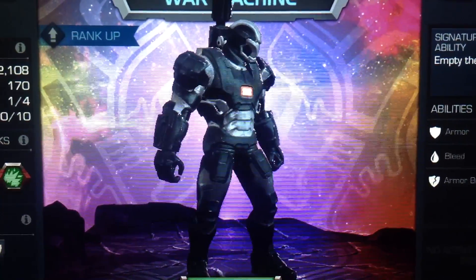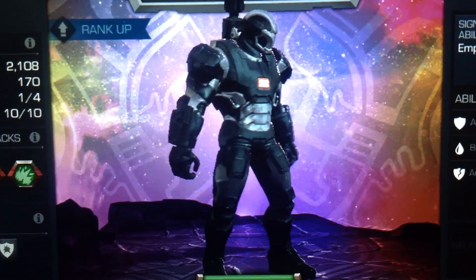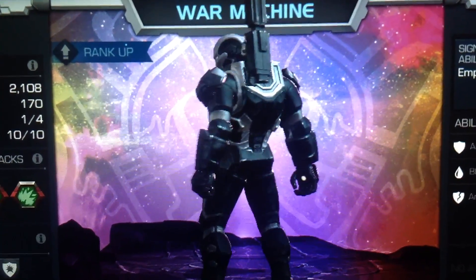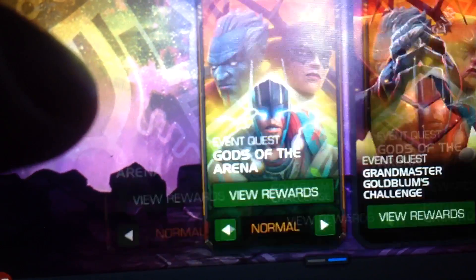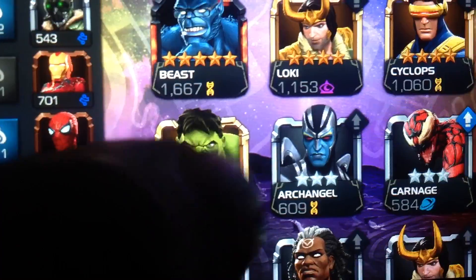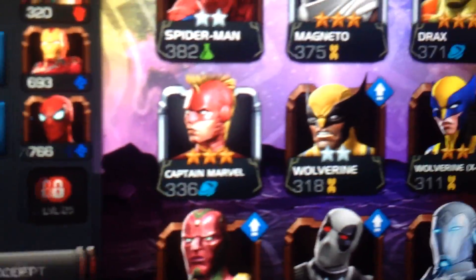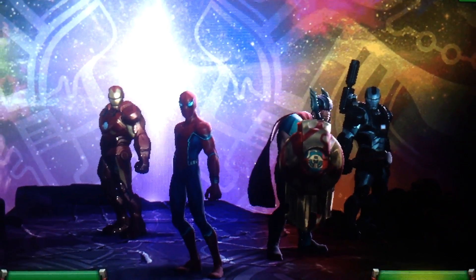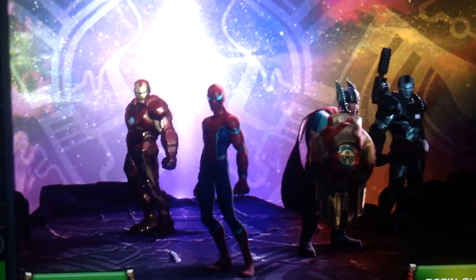The other champion is from the previous event — the Mark II War Machine. He looks very good, the black and the gray. So awesome. We're going to use him too for the quests. We're going to go in here to the Carnage boss fight, so we're going to change our team. We'll place War Machine on top and Thor on the bottom. It's three 2-star champions and one 3-star champion.